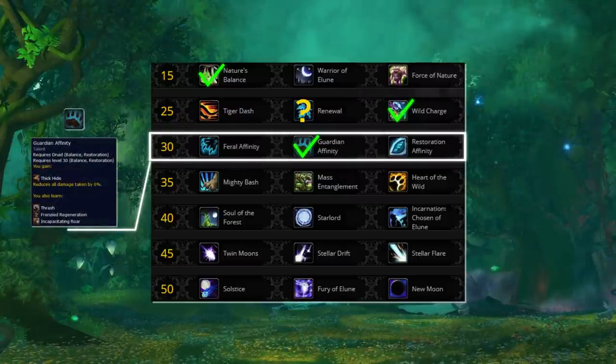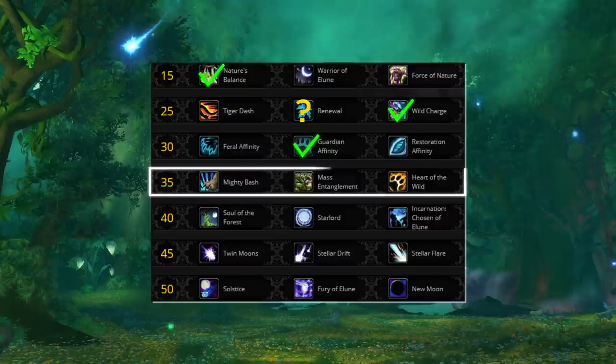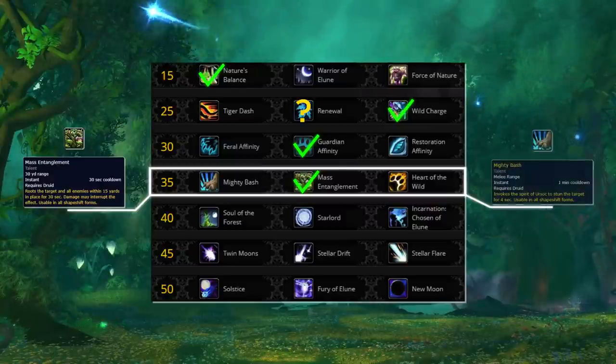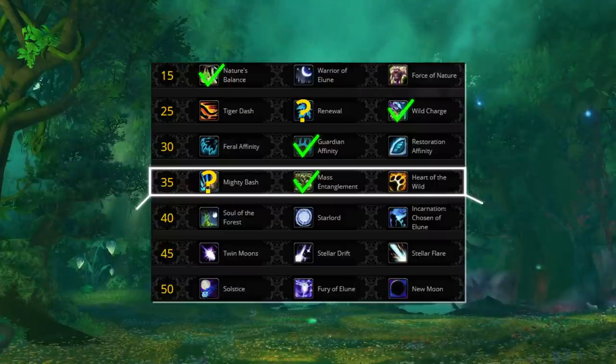Renewal is still an alternative choice but only into really bursty setups like RMP. With the addition of increased healing reduction effects in 9.1, Renewal has lost considerable value and kiting with Wild Charge is a more effective defensive option. Guardian Affinity is really your only pick for the third tier, as the healing from Frenzy Regeneration is still one of the best defenses in the entire game. For the next row, your choice depends entirely on matchup — Mass Entanglement is your best pick into all non-Druid healers because they can just shift out of your Root Beam. If there are multiple freedom effects on the other team, as is often the case against Hunters and Ret Paladin cleaves, then we recommend Mighty Bash, which you should always use into enemy Resto Druids.